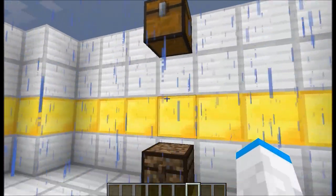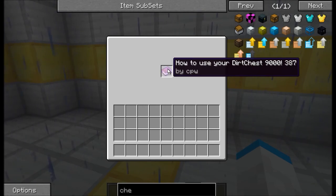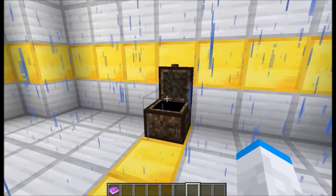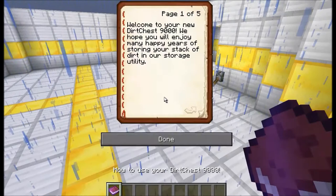Let me show you how much you can store. Whoa — I can store like a stack of dirt! Holy smoke. How to use your dirt chest 9000 by CPW — my instruction manual on how to use my dirt chest, yay! Welcome to your new Dirt Chest 9000. We hope you will enjoy the many happy years of storing your stack of dirt in our storage utility.